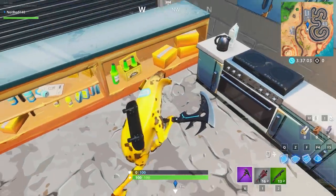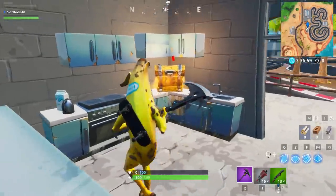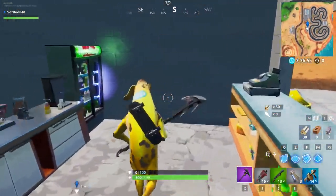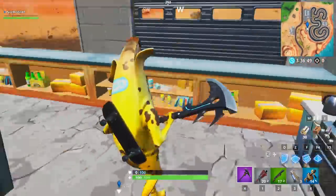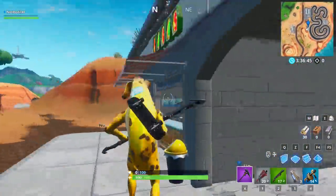The Fortbite is located right on this spot, guys — exactly over here. This is Fortbite location number 77, and there is also a chest right next to it. Be careful with this one; a lot of people will be dropping here and it might be hard to collect because it's right in the corner. You want to get here first and grab the Fortbite.